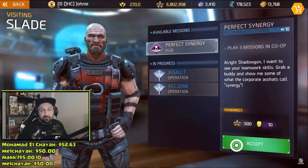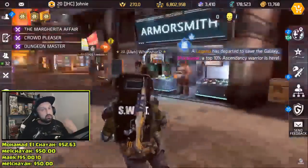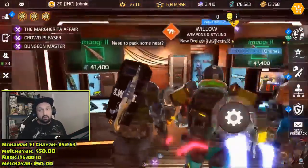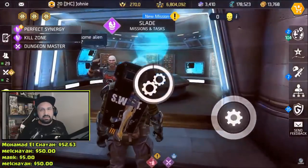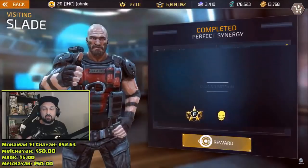The first chain quest is called 'Perfect Synergy' - you have to play three missions in co-op. There's not much to it guys, no special tips. You can squad up with a friend to do it quick, just do three operation missions with a friend, or you can do it with randoms. It's usually about a minute or two to do an operation mission.